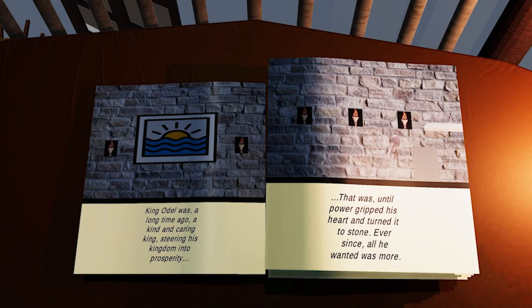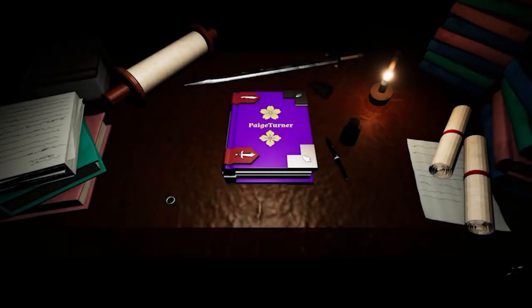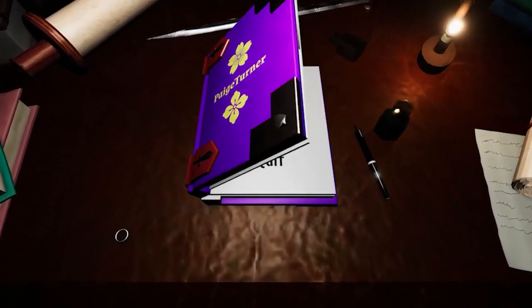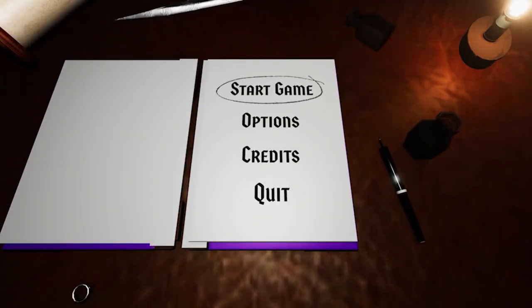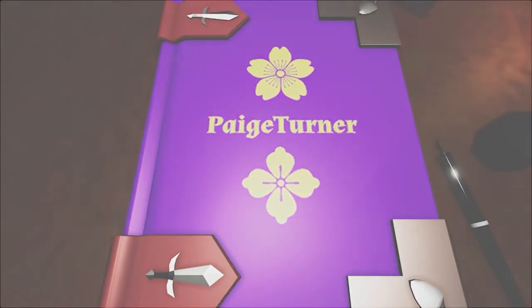We got one of our first iterations of the story books — this was before we even had art — and then moving to vertical slice. From sprint three to vertical slice, aside from some other additions like having Peter, a lot of what changed was kind of in the background, in terms of the background art. I think a lot of people changed in those backgrounds.